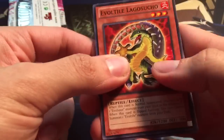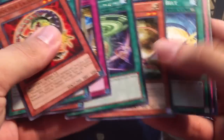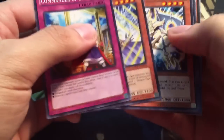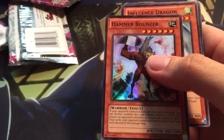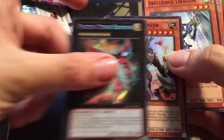Pack number two. We have a Heretic Seal of Convocation — just the rare on that one. Pack number three: Commander of Swords. We have an Absorbing Jar. And oh, that's a Super Rare — Hammer Bouncer. We had a Seeker Rare first, but Hammer Bouncer, perfect to go with my Photon Strike Bouncer — but not really.